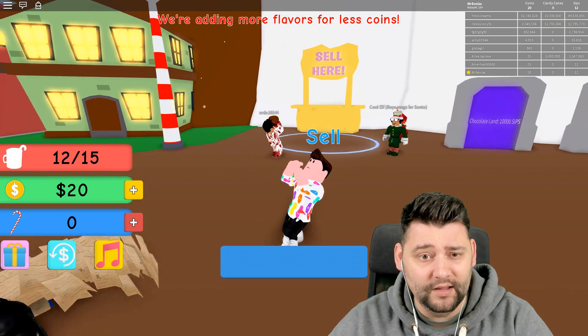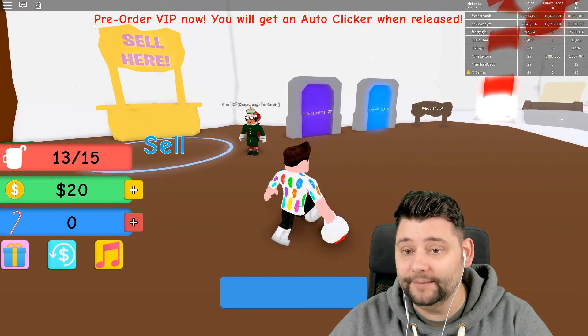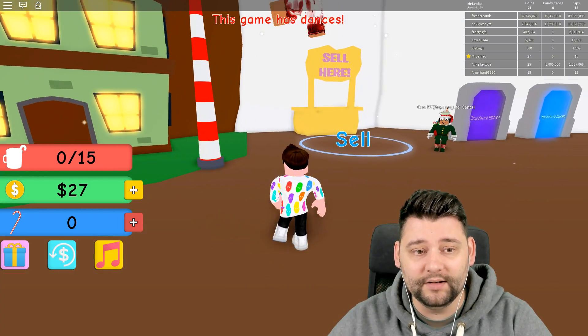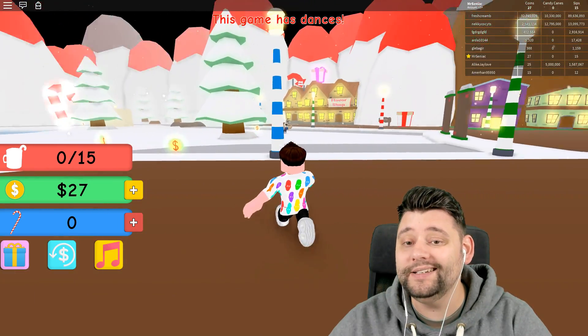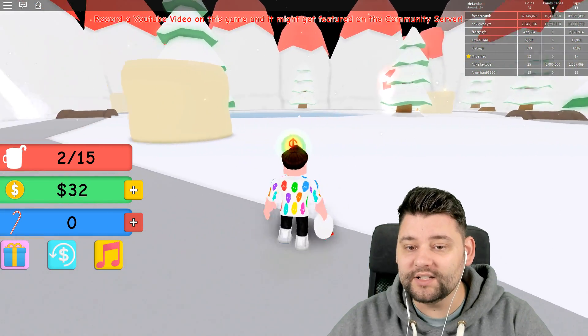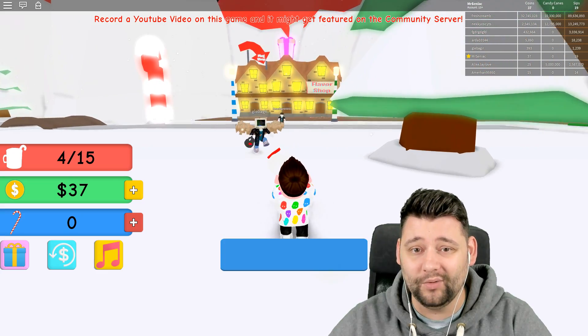We got our capacity at 15, and once you get to 15 we're going to sell it. We got a few different little areas we get to go to too. So if I go sell it now — boom, I sold. I got 27 cash money moolahs. So we need to go to the stores and see what else we can get. We're collecting little coins right now.